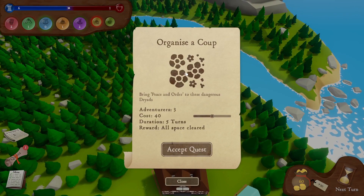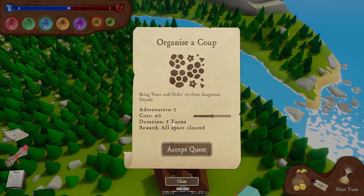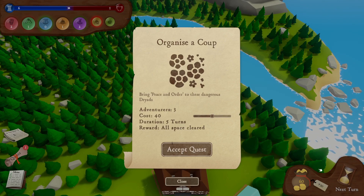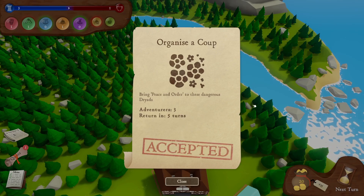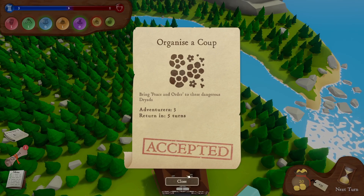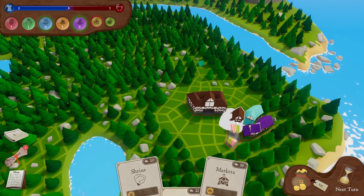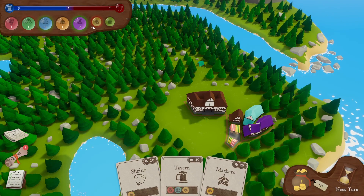We have a quest: Organise a coup — bring peace and order to these dangerous dryads. That costs 40 quid and takes five turns, with the reward being all space cleared. We haven't really got much money, but I've accepted it anyway, which means we still haven't got enough cash. Let's place the housing, though our housing has a red circle around it, which is bad — so we're not going to get much goodness out of those.